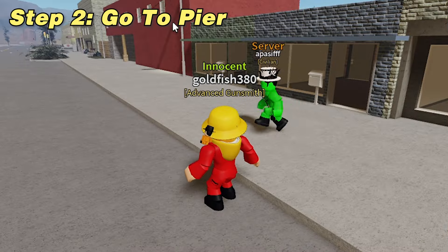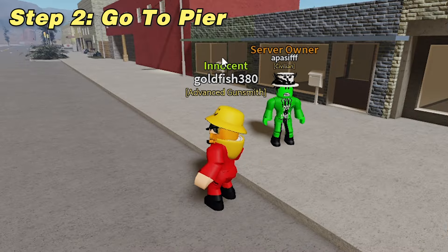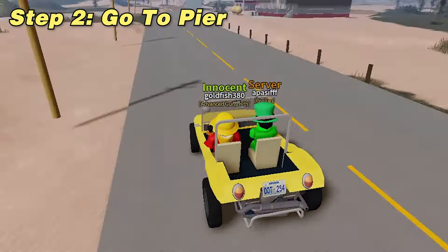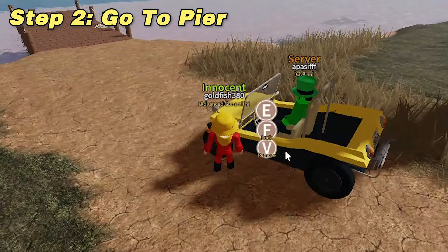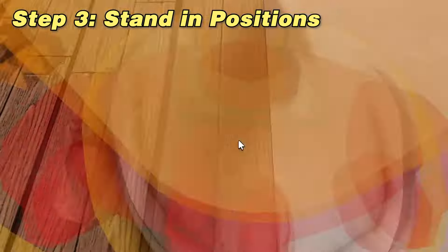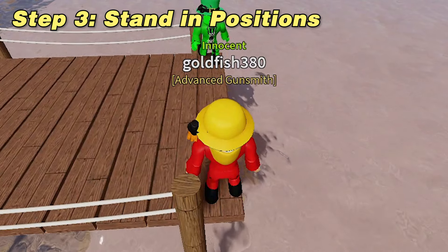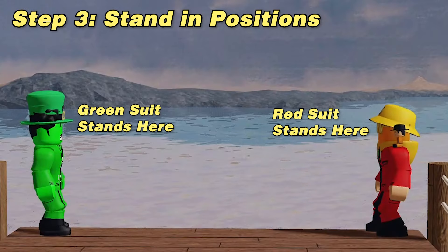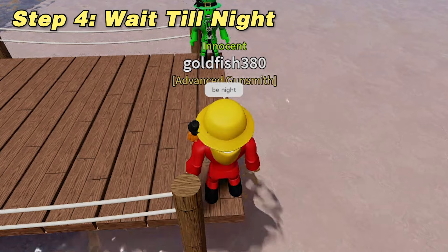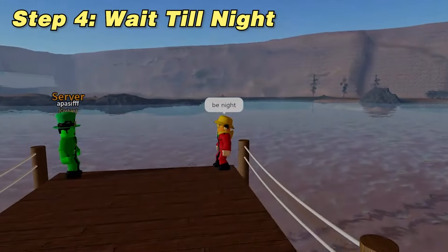Now after you and your friend are dressed up, hop in the car and drive all the way to the pier. This is very important: both you and your friend walk to the end of the pier. The person wearing the red suit will stand on the right side edge, and the green suit player will stand on the left side edge, just like this. Now you need to either wait for it to be nighttime, or you can use private server commands to make it night.